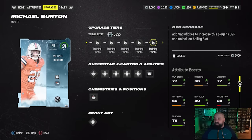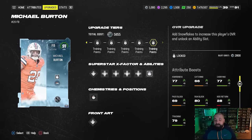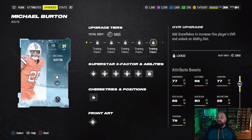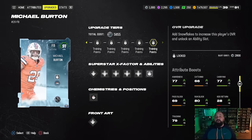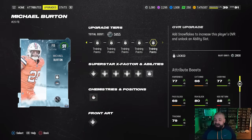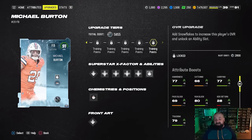Now comes the question: are these cards worth upgrading? Some of you may want them for theme team purposes, but I don't think any of these cards are worth upgrading right now. There just aren't enough ways currently to earn snowflakes. Snowflakes are also needed to open presents in the store, which is one of the big draws of Zero Chill, and that's probably more fun and exciting than upgrading players.